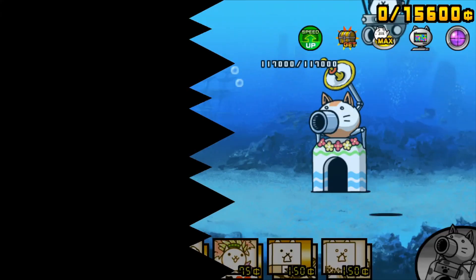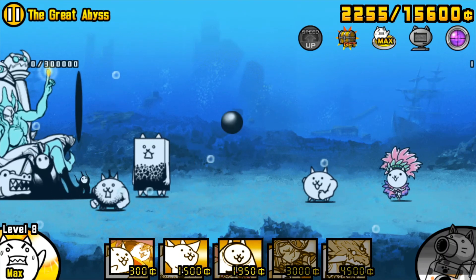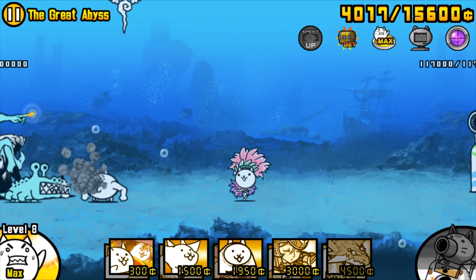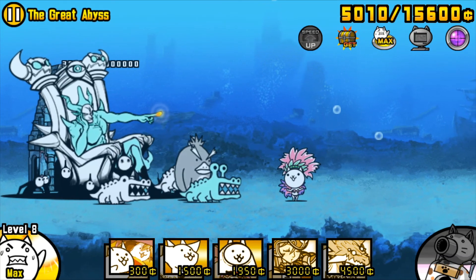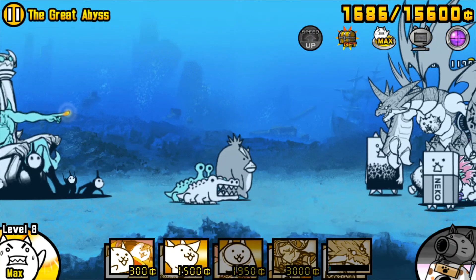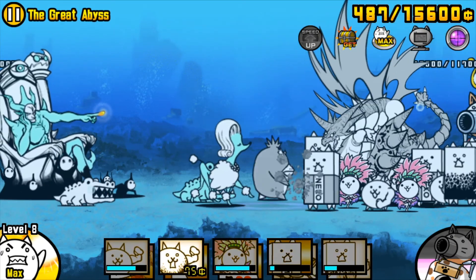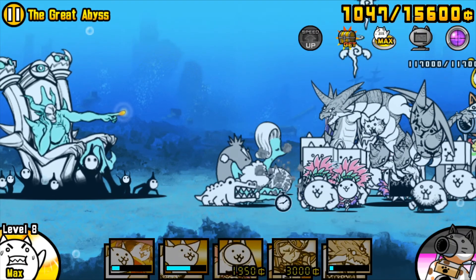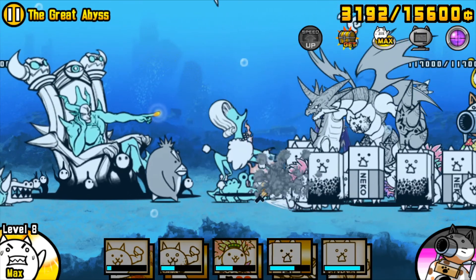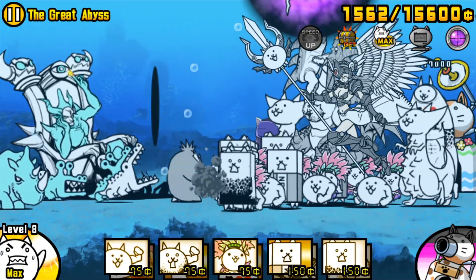So, almost immediately, the big Emperor Nyan Dam variant is gonna come out and try to whack on your meat shields, and they're obviously gonna die pretty quick. Now, the main problem with the stage is not, in fact, the big boss — it's the guys that come out with the big boss, such as Cyber Horn. Now that sounds like a Metal Onehorn. It's not. Metal Onehorn is much worse. Cyber Horn is an Alien Onehorn variant, and it's pretty bad. It's here now — it's gonna walk up and hit my guys.